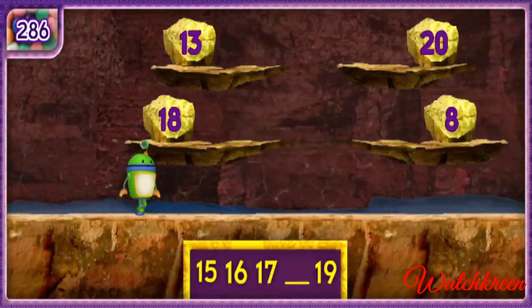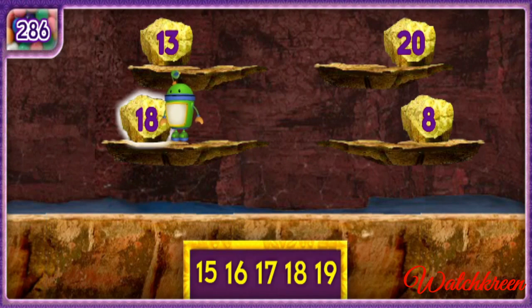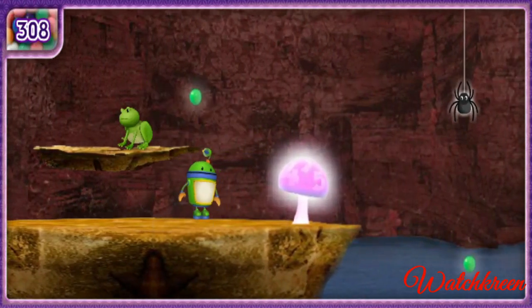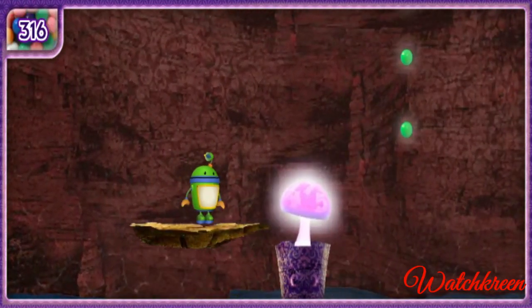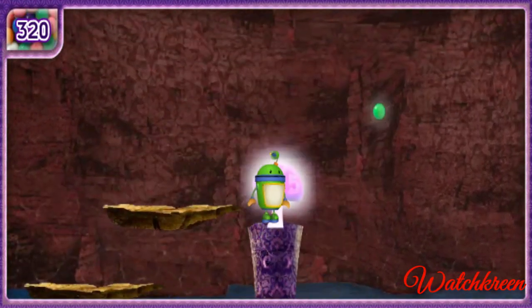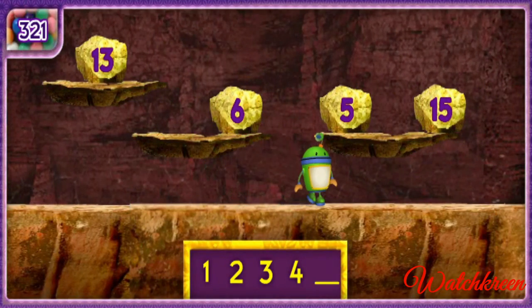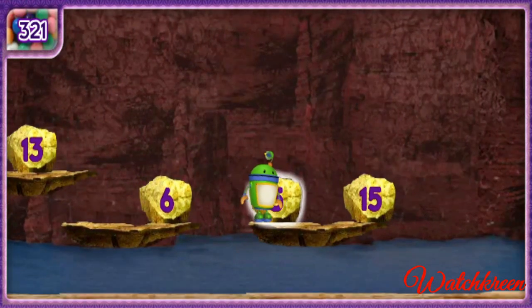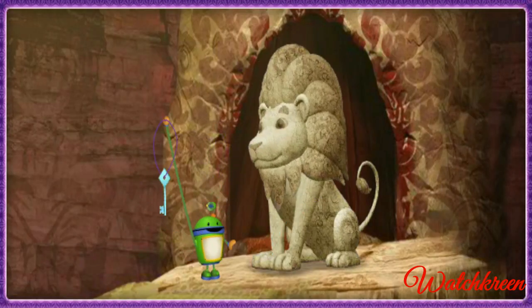Sizzling circuits! We found extra gumballs! Count with me: fifteen, sixteen, seventeen, nineteen — eighteen! Great gizmos, you got it! Let's find more rocks for the bridge! We just need one more rock. Count with me: one, two, three, four, five! Great counting, Umi-friend! That's it — we found all the missing rock pieces and fixed the bridge! We got the diamond key! We only need one more key to free the king!